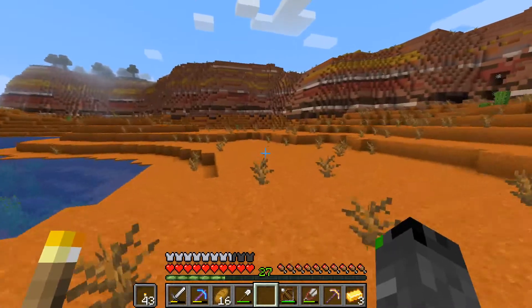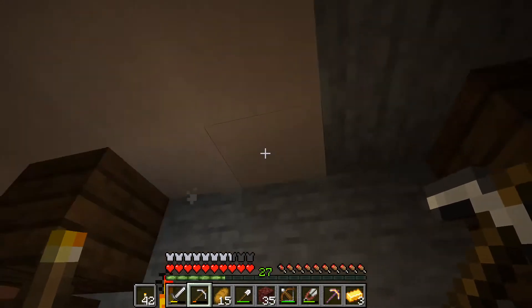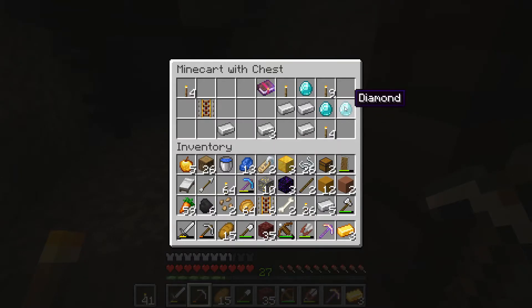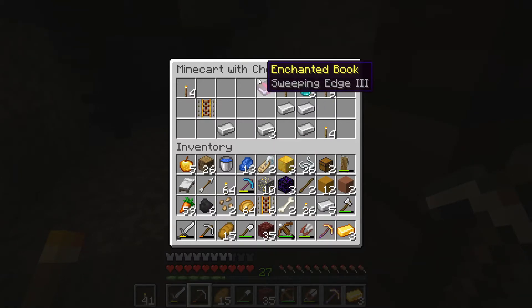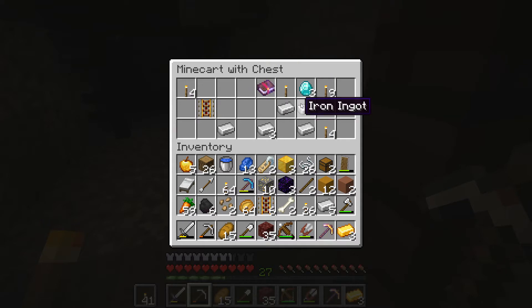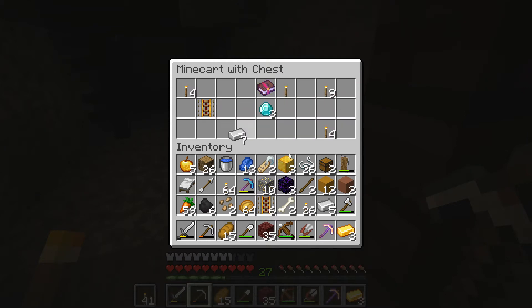I went back to look for the boat and it was gone - I think it despawned. So I decided to come into the mine shaft instead. And look - we've already found diamonds! That's actually enough to make a diamond pickaxe. We also got Sweeping Edge III, so I can make a diamond sword and put Sweeping Edge III on it - that's actually pretty good. Let's grab this iron as well.